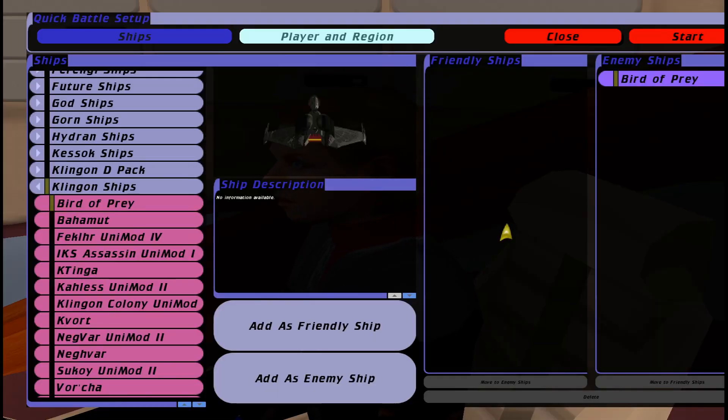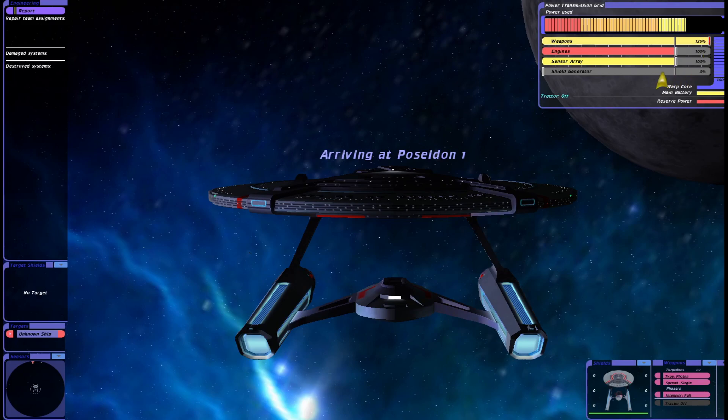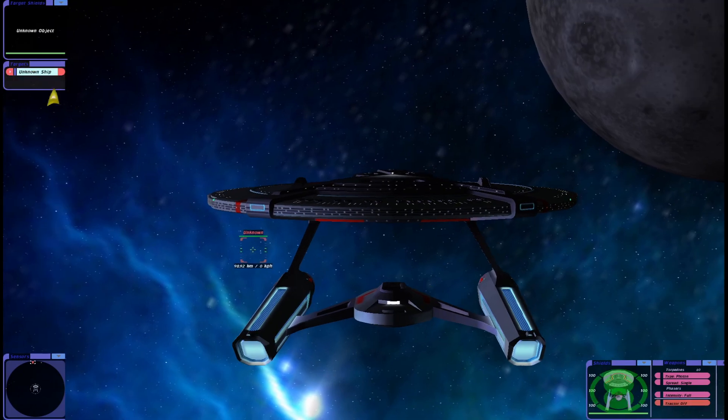First up today is the Klingon Bird of Prey. We'll see how we get on against this great little ship. I love playing as the Bird of Prey, as many of you know. We're going to see how we get on. Engage. Okay, standard protocol — weapons and shields up. Let's target the Bird of Prey.